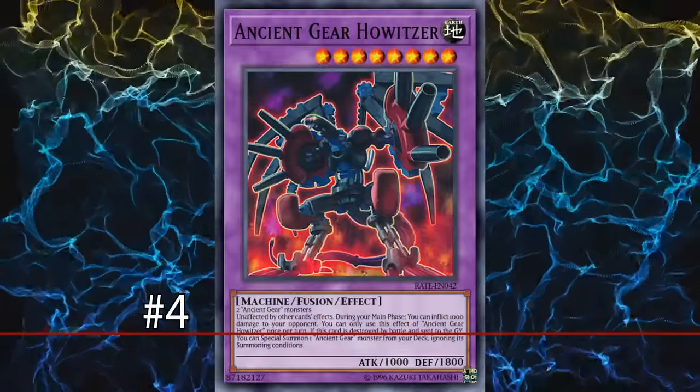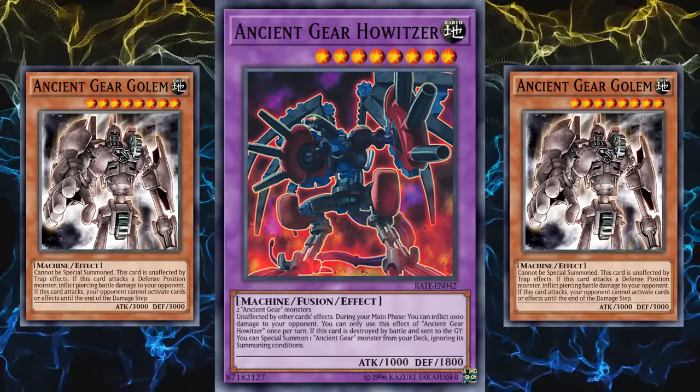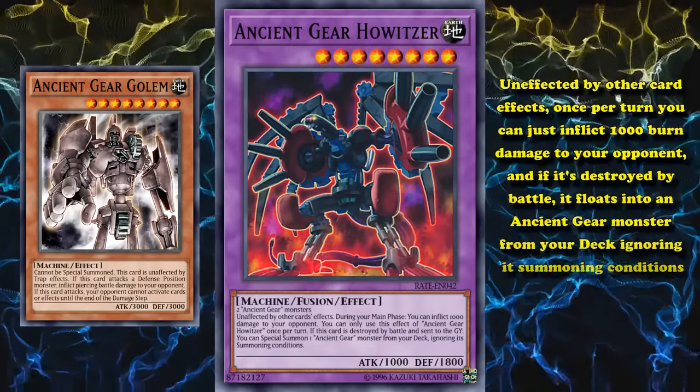At number 4 we have Ancient Gear Howitzer. This is an Ancient Gear fusion monster which only requires two Ancient Gear monsters as its materials. It has an effect where it's unaffected by other card effects. Once per turn you can inflict 1,000 burn damage to your opponent. And if it's destroyed by battle, it floats into an Ancient Gear monster from your deck ignoring its summoning conditions — which means it can float into Ancient Gear Golem. Since this card is immune to everything and has a lowish attack and defense, your opponent will most likely trigger its floating effect by destroying it by battle, allowing you to go into something bigger. It's the only Ancient Gear monster immune to card effects, but still a pretty decent card because it's easy to bring out and floats into something bigger.